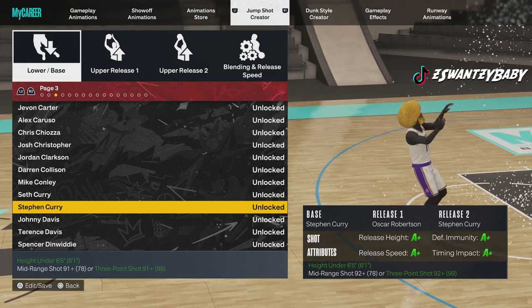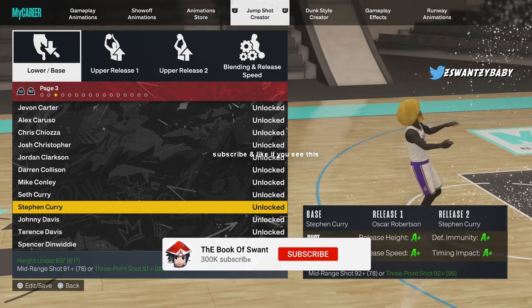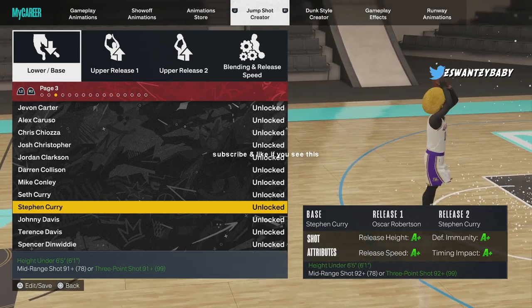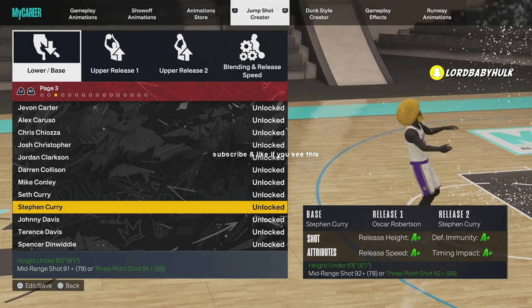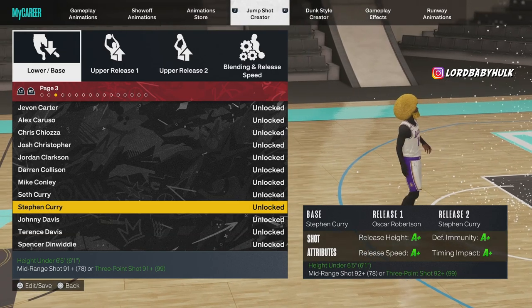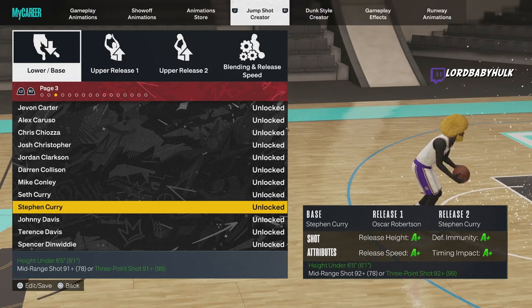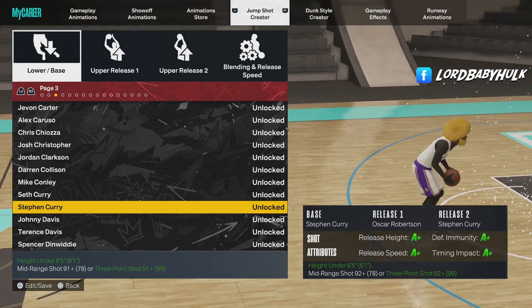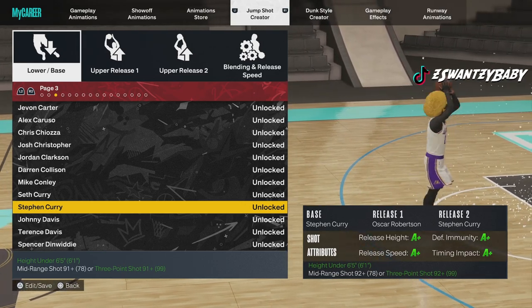Listen up, this is the most important 2K23 video you are ever going to see. I'm going to show you the best jump shots and how to shoot in 2K23 the easiest way possible. I know, another jump shot video, right? But y'all can't shoot — every time I play with randoms they can't shoot. That's like 90% of the community, so these videos have to keep being put out. Even comp players can't shoot. I'm gonna give you the secrets.